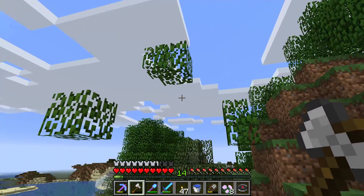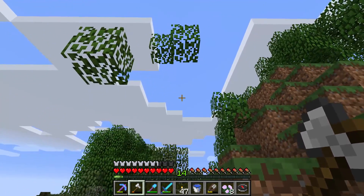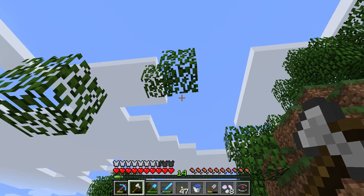Look here at the leaf blocks — they should vanish. One of them should vanish soon. Are you ready? Whenever they go pop, they have a chance to drop the sapling.